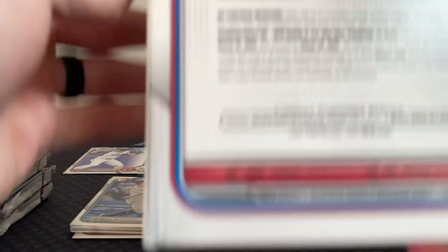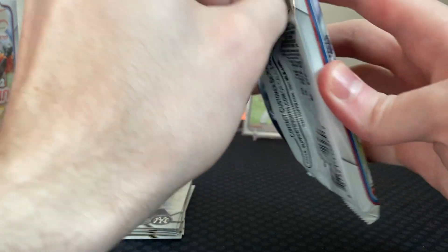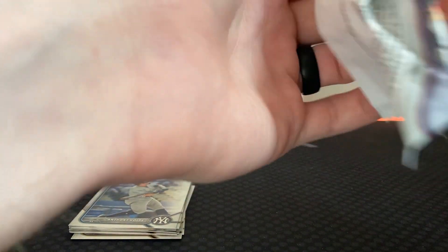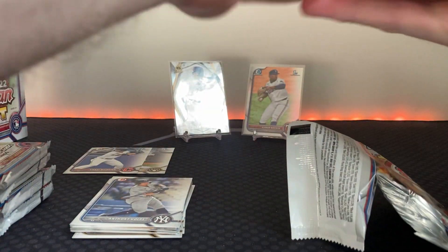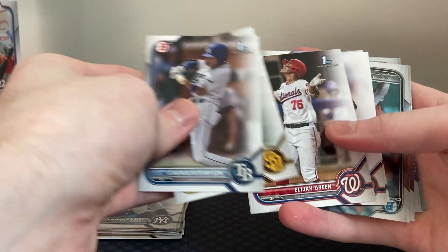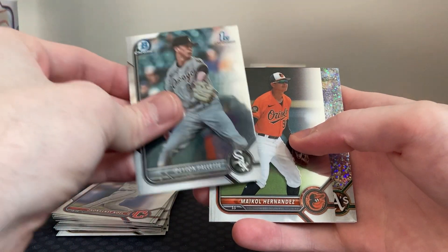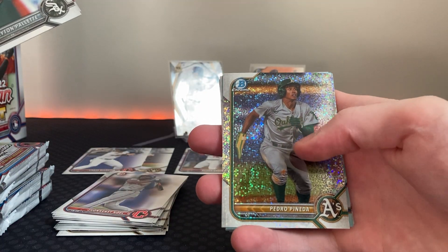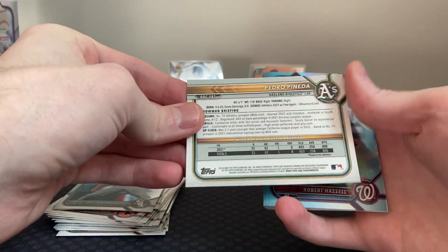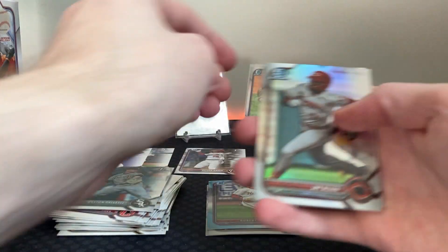Great first pack! There's a Bowman Invicta insert — one out of ten packs, so probably get one per box. Chase DeLauter, that's a good one. We got some kind of speckle out of here — Elijah Green, that's a good one. Jacob Milton, Peyton Palette. I just love Bowman! A's Pedro Pineda — not a first — and a blue Robert Hassel. What a great pack!